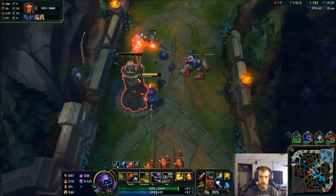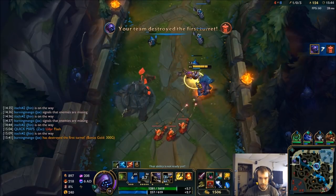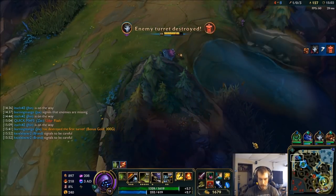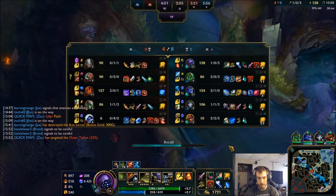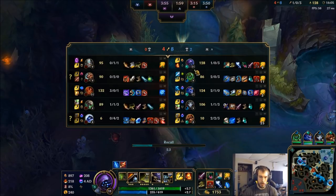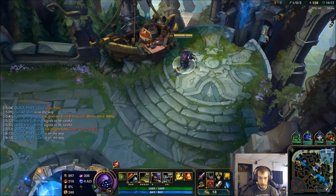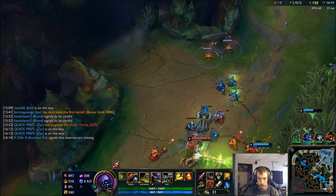I want to start making plays around the map and extending my lead. Mid tower is really low, so not a bad time to try and get that. I don't know why you wouldn't build Conqueror on Tryndamere — I was watching SRO stream and he was talking about how powerful Conqueror is on a lot of these crit-based champions like Yasuo. Because they get so much more extended value out of it — if he's building 100% crit, instead of doing 200 damage on auto attacks it's doing 400, and even more of that is being converted into true damage.